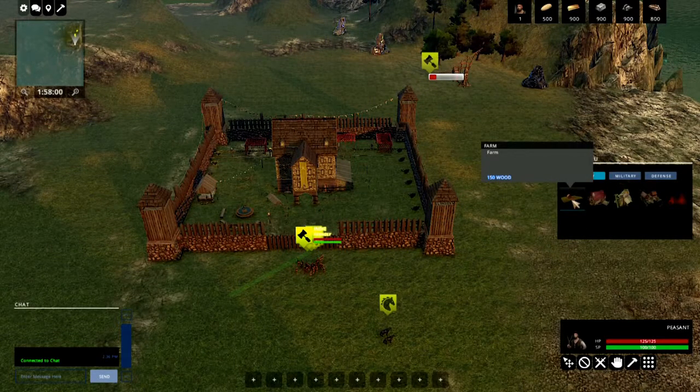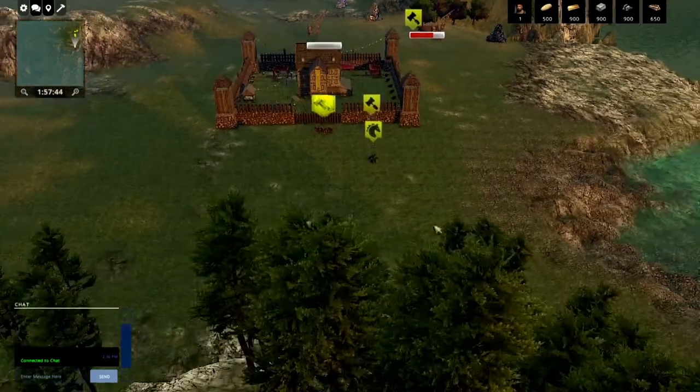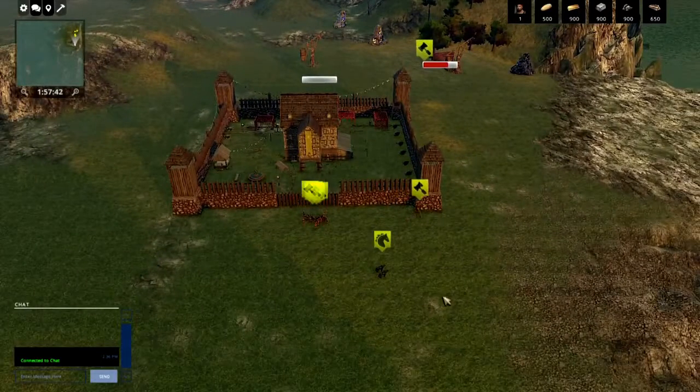Let's build a farm. You want the farm to be pretty close to your base, your town hall, your soon-to-be castle — plenty of hungry people, you can't have them waiting for their food. Click the farm placement and a peasant will run over and start building.